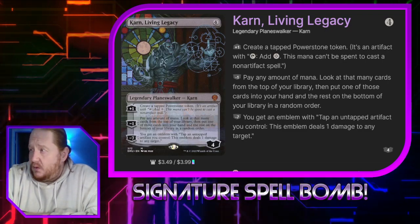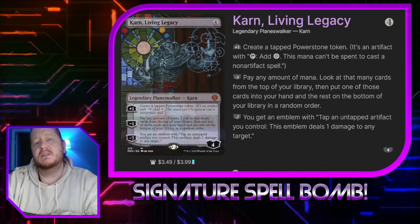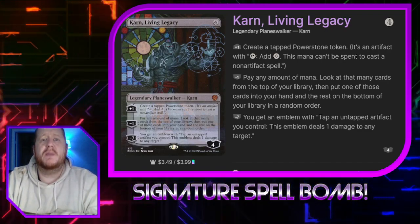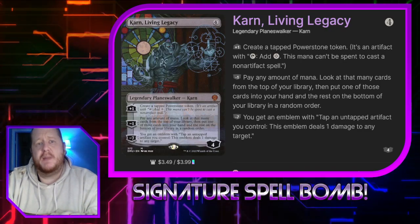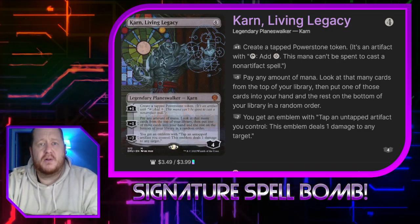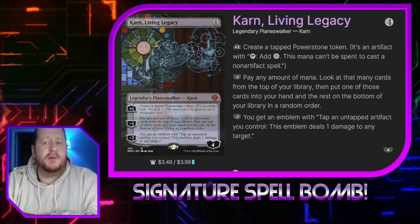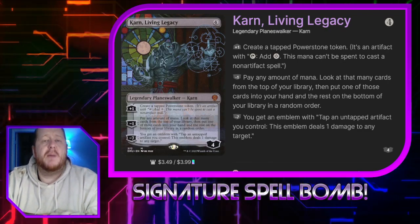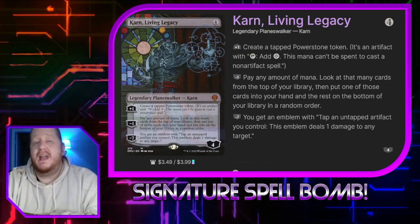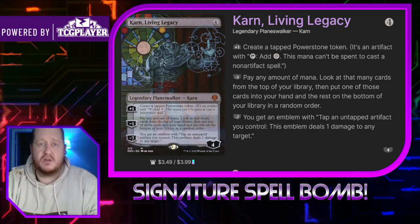Karn the Living Legacy is our Oathbreaker. He costs 4 colorless mana and has 4 loyalty. If we plus 1 him, he'll make us a Power Stone. If we minus 1 him, we can pay any amount of mana, look at that many cards from the top of our deck, choose 1 to put into your hand, and put the rest on the bottom in a random order. If we minus 7 him, we get an emblem that lets us tap artifacts to deal damage, which is amazing and a win condition for the deck.